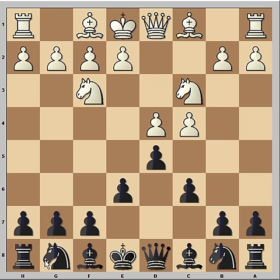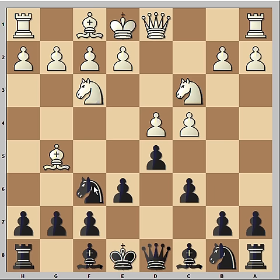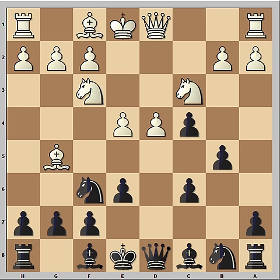Knight to f3, knight to f6, bishop to g5 pinning the knight. Pawn takes pawn, e4 — the threat is e5. b5 was played, e5 and the knight can't move. It's a relative pin — if the knight moves then the queen is lost.